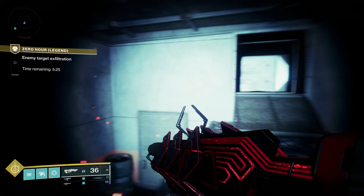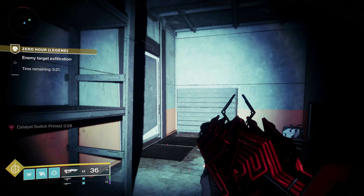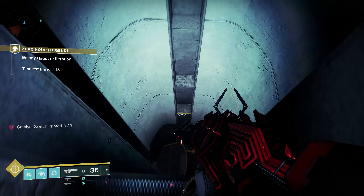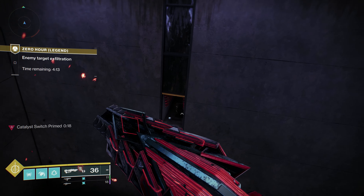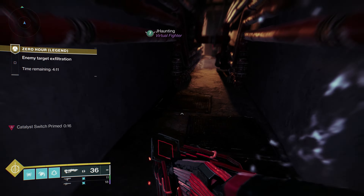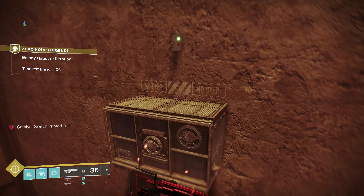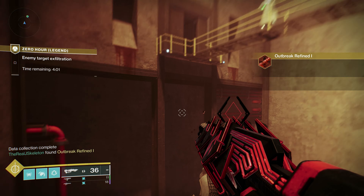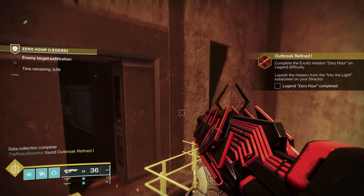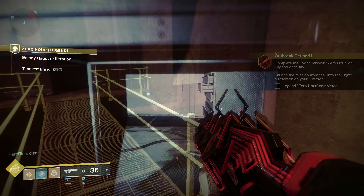The second switch is right here — I almost walked right by it. You have to activate both switches within 30 seconds of each other. It might be easier to start from the top and work your way backwards, since you don't have to climb up and it doesn't waste as much time. Either way, if you activate both switches within the 30-second span, you'll see it's completed. That quest step finishes, and then the next step is to beat the mission on Legend difficulty — so you'll probably have to restart a whole new run.